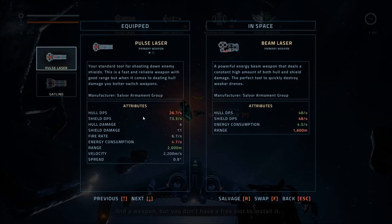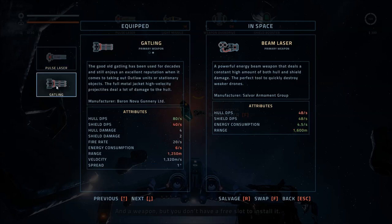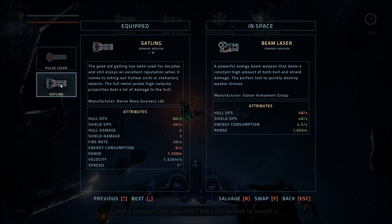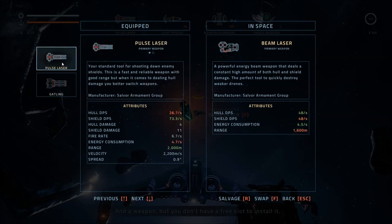Looking at the beam laser, it's pretty much a middle ground — it does the same for hull and shield DPS. It actually has better energy consumption than both. So if you don't want to switch weapons, you can go with this — it will work for both, but it's not going to be super strong at either. If you absolutely need to burn through shields and kill somebody, this will take longer. I think I'm actually going to swap it in.